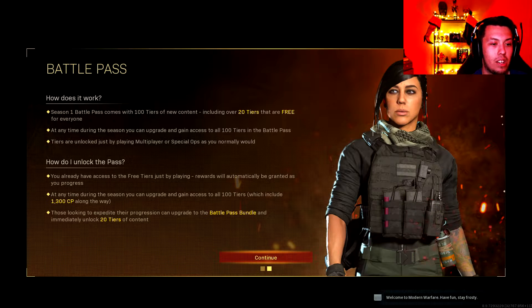You already have access to the free tiers just by playing — rewards will automatically be granted as you progress. Along the way you get 1,300 COD Points, so it's a lot like Fortnite where you get your currency back as you play. Those looking to expedite progression can upgrade to the battle pass bundle and immediately unlock 20 tiers of content.